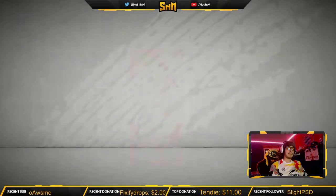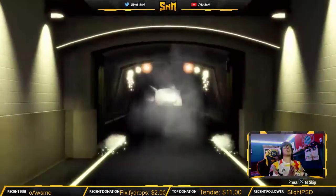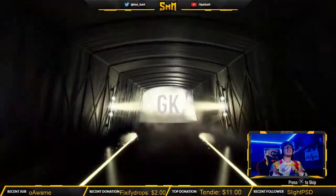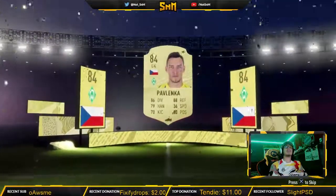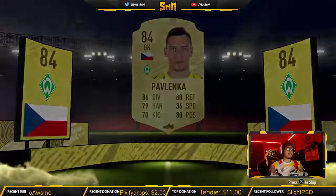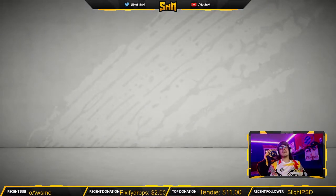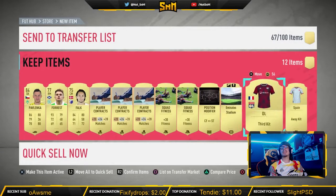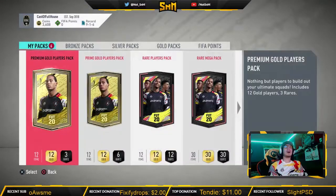Rare gold pack — black doors. Two of them, 500 FIFA points each usually. Black doors means walkout. I believe we just got an inform. Yes — or no, we get Pavlenka, 85 rated. Black doors is 85 and up. Pavlenka 85 rated. We also get boards. Forest is in the pack as well. We get the Leon third kit — first time I've seen that. We also get Emirates Stadium, which is pretty cool.